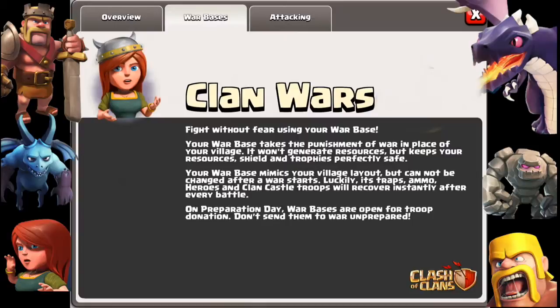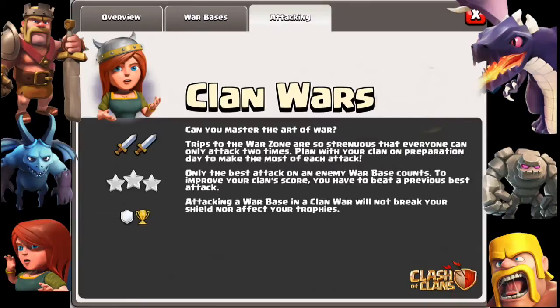Your clan castle troops will recover instantly after every battle, which is great. But remember, on preparation day ask your clan members to donate troops as soon as possible to prepare for the clan war. During the battle day of the clan war, you can only attack twice.